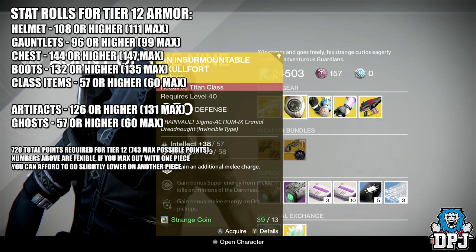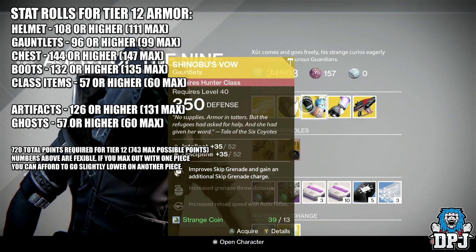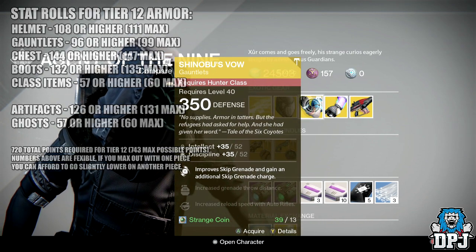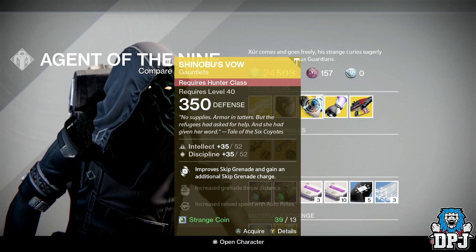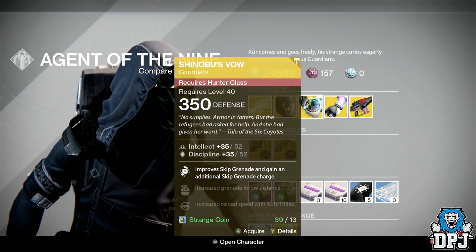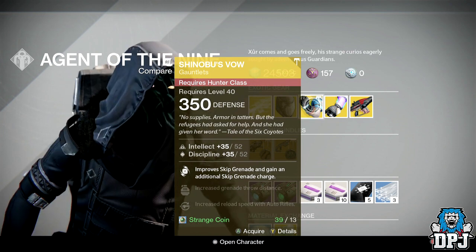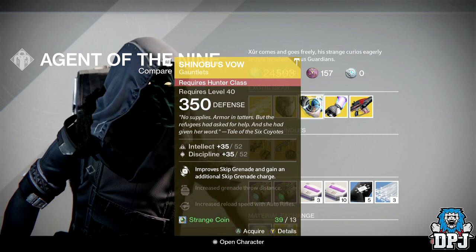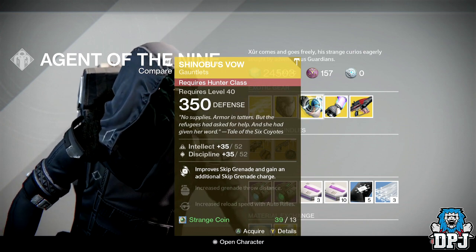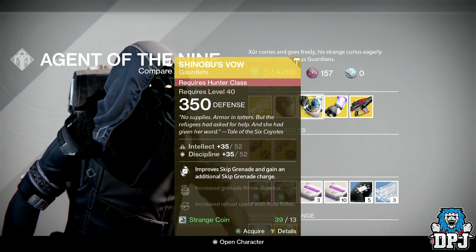For the Hunter we have Shinobu's Vow — these are gauntlets, actually pretty decent for PvP. Again costing 13 strange coins and dropping at 350 defense. This one offers intellect and discipline, improves skip grenade, and grants an additional skip grenade charge, increased grenade throw distance, and increased reload speed with auto rifles.